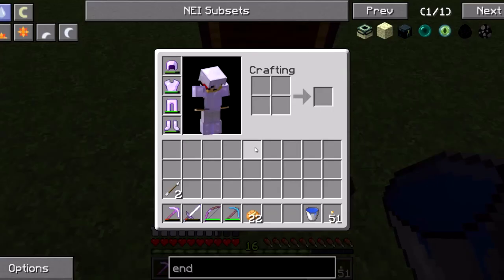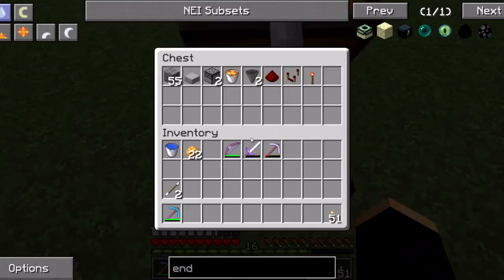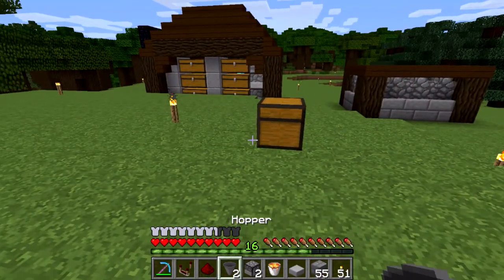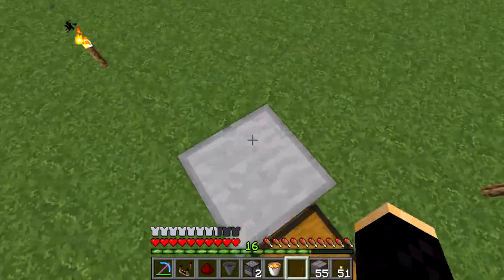Let's go ahead and put this stuff away. Grab all of these materials. We're going to use this chest as well for the output — go ahead and put that there.